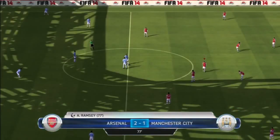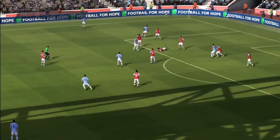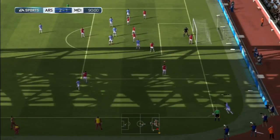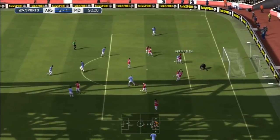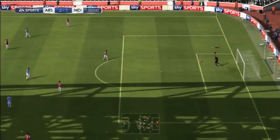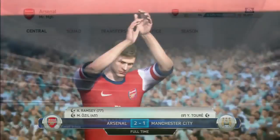Two very lucky goals against City - they were far better than me in this match. Joe Hart made one of the biggest mistakes a goalkeeper can make: changing his mind. If you're going to go out to the player, continue with it. They brought on Guidetti, a good player in career mode with strong potential and a very good finisher. He comes close towards the end of the game, City have a corner - Guidetti turns the defense, smashes it - Chesney makes a great save, and then Guidetti is offside on the follow-up. We whack it out for a goal kick and that's the end of the game.